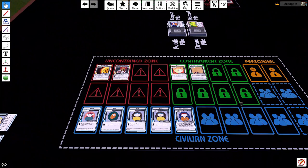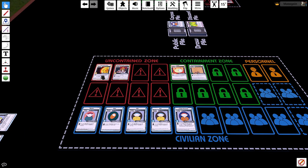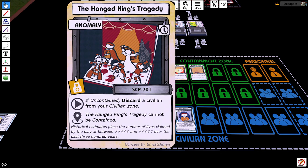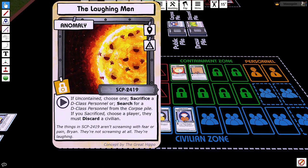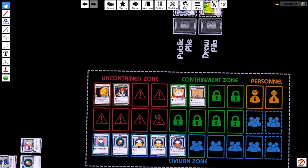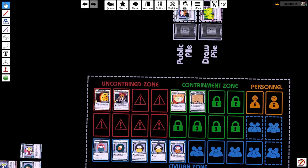Now we're going to look at a sample turn. The first thing to do every turn is to resolve all start effects. Start effects are recognized by this icon, reminiscent of the play button. In this case, the player has two start effects to take care of. The player is allowed to choose what order they activate these effects, and in this situation they decided to use the Laughing Men first, and then the Hanged King.